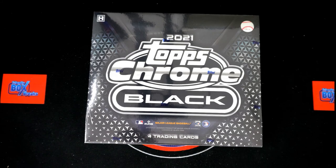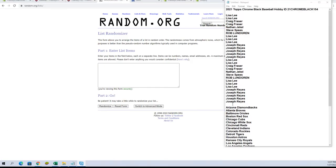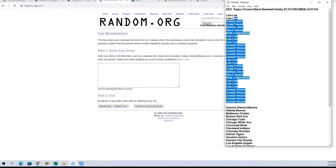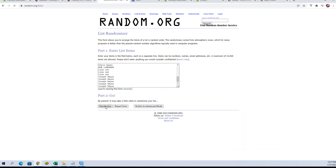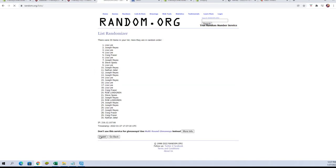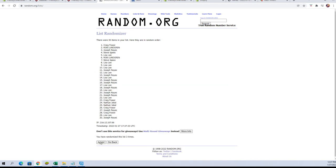Let's switch over and do our randoms now. Here we have our owners' names — there's one, two, three, four, five, six, and seven. All right, let's copy those over to our spreadsheet.